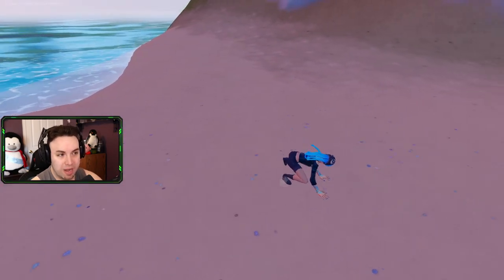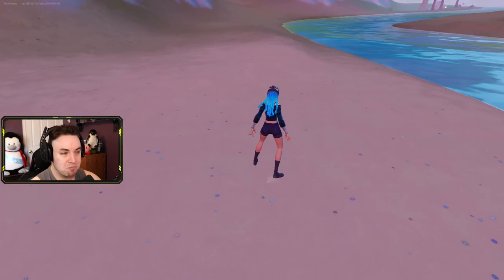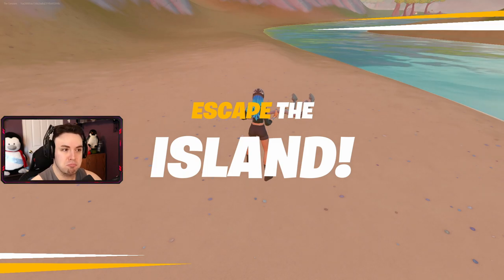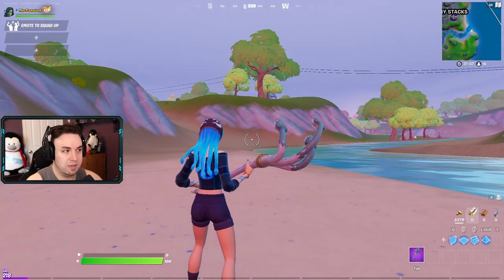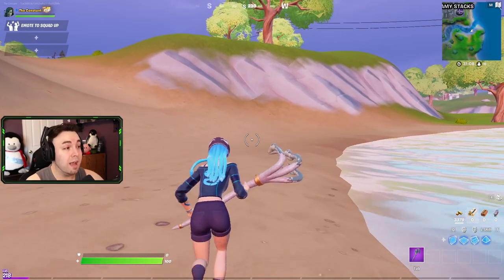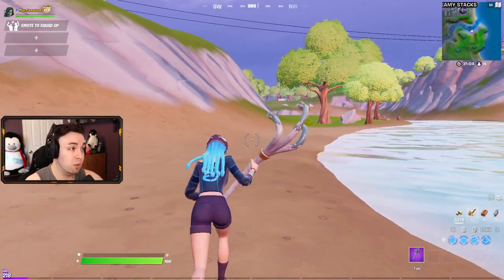We seem to be stranded on an island — escape the island. It's dawn, day one of three, with the storm eye closing in 31 minutes and 50 seconds. This is the island right now. We're at Steamy Stacks — this is the actual Battle Royale island. As you guys can see, we're on the island with 16 other people. You can see the 16 in the top right corner underneath the map.